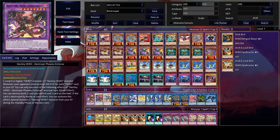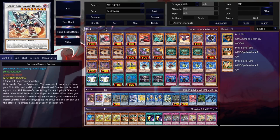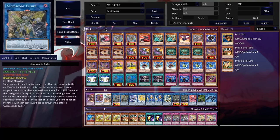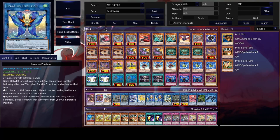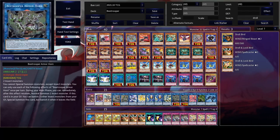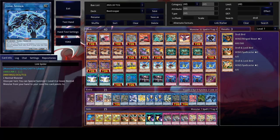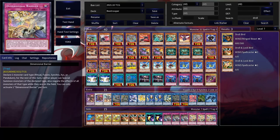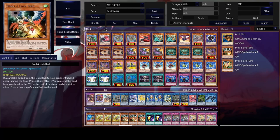Moving on to the extra deck, we're playing the single copy of DP, the one copy of Baron, and the one copy of Boreld Savage Dragon — cards that we can finally make in this deck with the help of Dragonbite. For the Link Force we're playing the single copy of Invisible Atlas, one Avalugg, one Access Code, one copy of Unicorn, and double copies of Seraphim Papillion, alongside the single copy of Crystron Halqifibrax, the double Armor Horned Starter Combos, the single copy of Picofalena, the one copy of Anaconda, and the one copy of Link Spider.